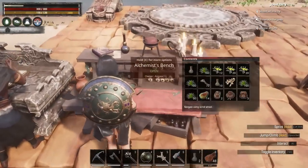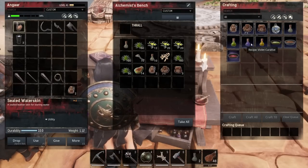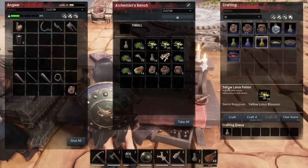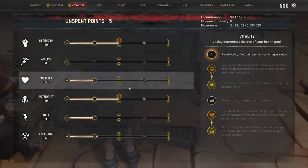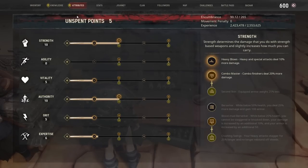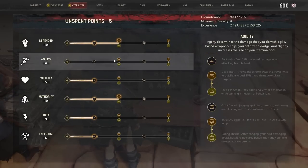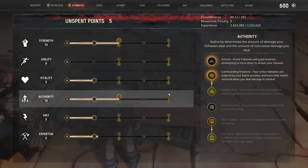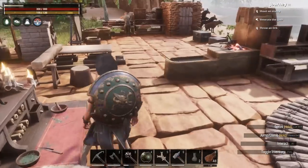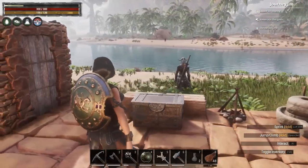Before we do any of that, I'm going to re-spec. To re-spec I need a Yellow Lotus Potion, which requires 10 Yellow Lotus. The problem with a Yellow Lotus Potion is, although it'll re-spec us and let us change our attributes, it'll also wipe all our knowledge and we'll get all our points back. Anything we've learned we'll have to re-learn. Later on you can get potions that just wipe knowledge or just wipe attributes, but at the moment we only have access to the Yellow Lotus Potion which resets everything. I'm going to change to an Agility build so I can start using Agility weapons, now that we've got a half-decent Thrall to protect us.